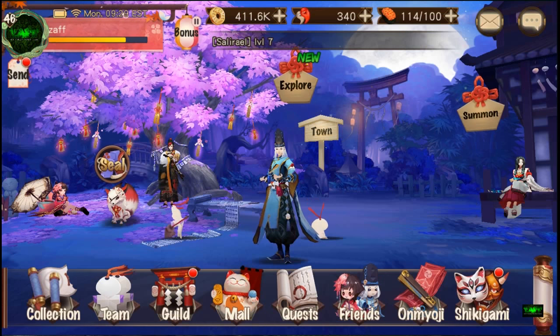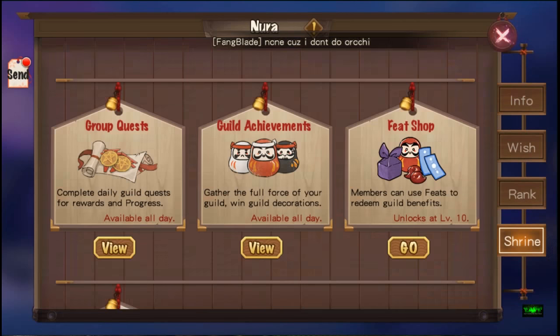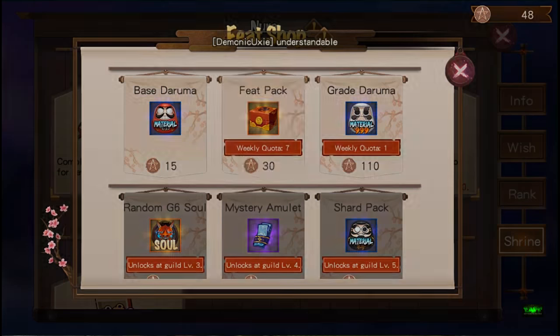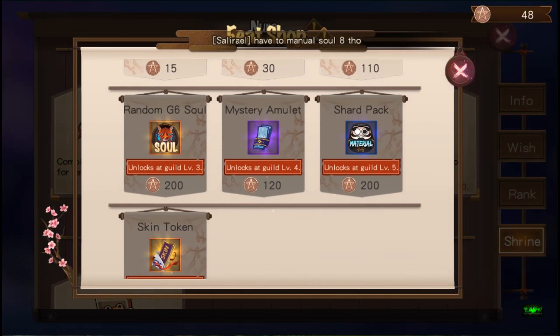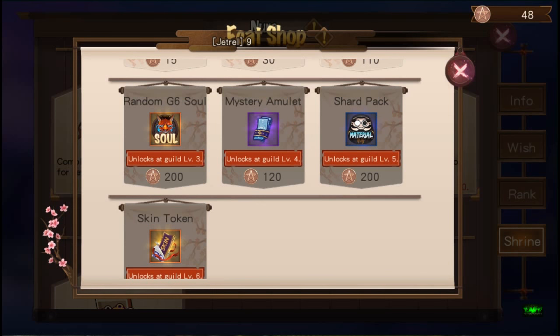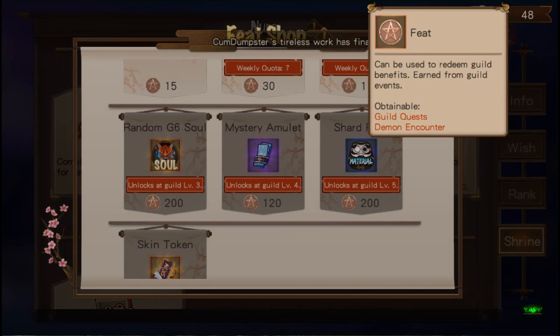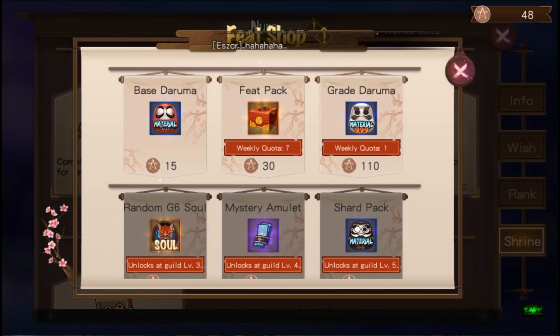In Guild there's also a feed shop. You go to the guild, then the feed shop. Once your guild is level three, you can use 200 feed tokens - which you get from guild quests and demon encounters - for a random grade six soul. Again it's random, so not sure if it's worth it.